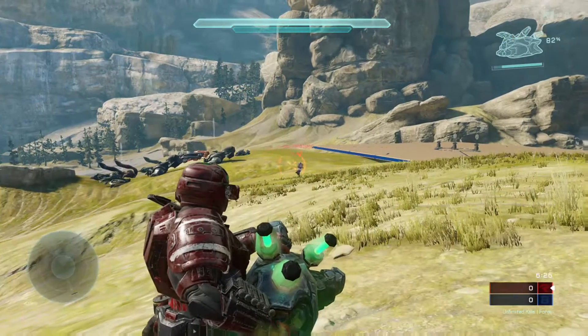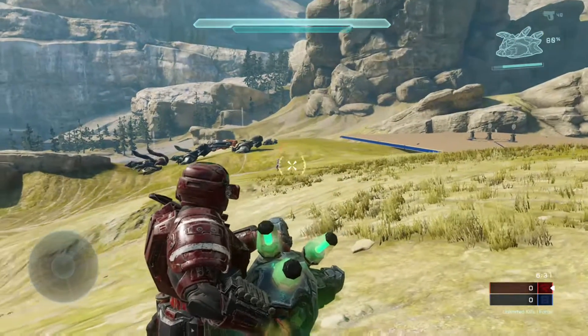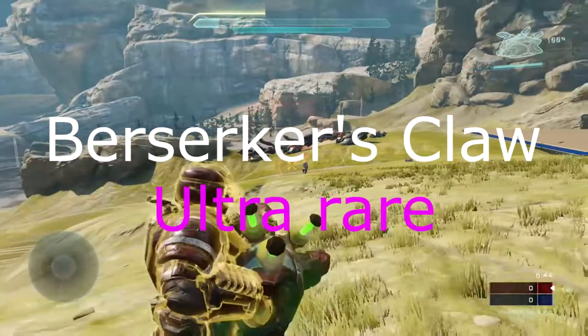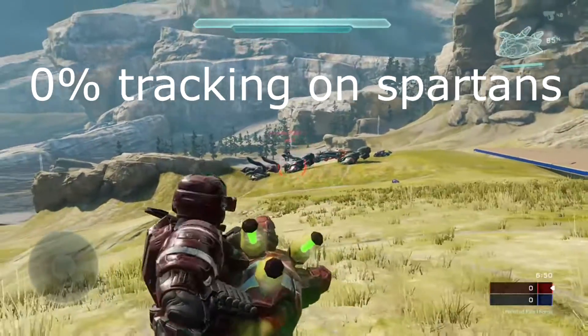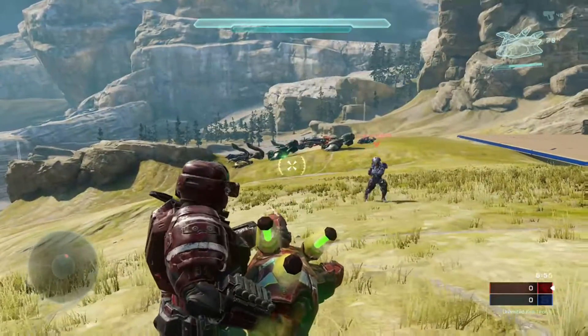The tracking is really good, but only when the Spartan is close. If he's at a distance, he can Spartan dash and you will miss some of the shots from the Berserker's Claw. It's useless at range against Spartans — I highly recommend shooting at close range. You can't hit him at distance because it has zero tracking.